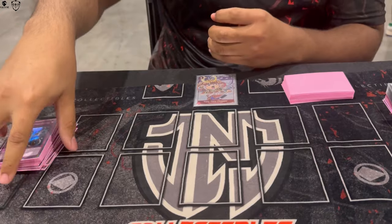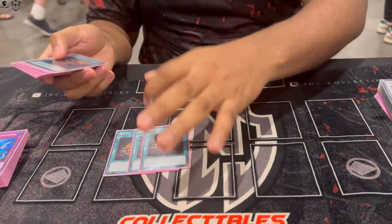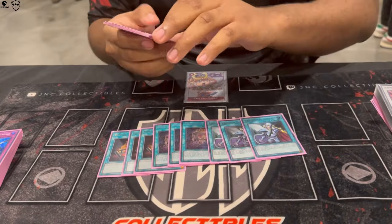That was a lot of Gabriel Susi convincing me — shoutout to the French. For the spells, we played three copies of Bonfire, three copies of Wanted, three copies of Cross Out.